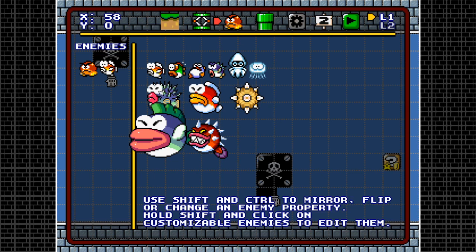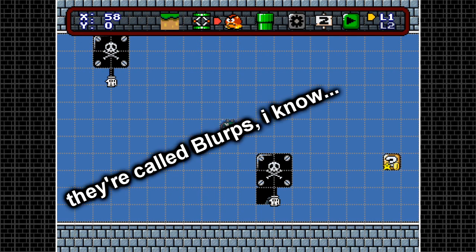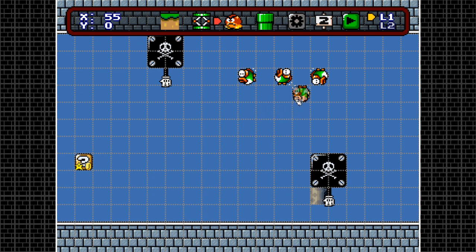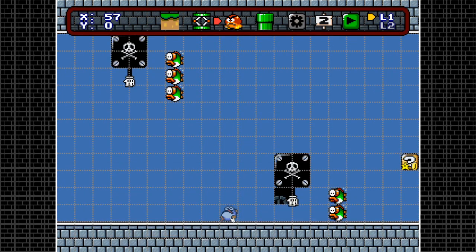Let's begin with the Cheep-Cheeps. The green Cheep-Cheep has three or four directions — you customize it using control: it can go left, up, or down. These green fish swim through solid tiles too, which is interesting for water challenges.